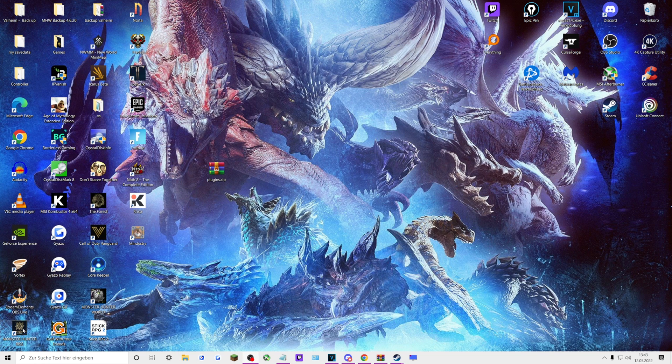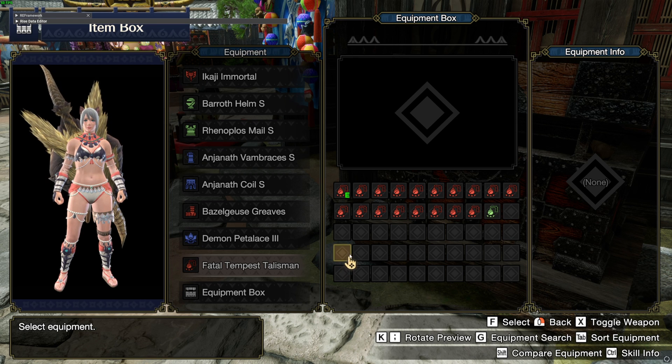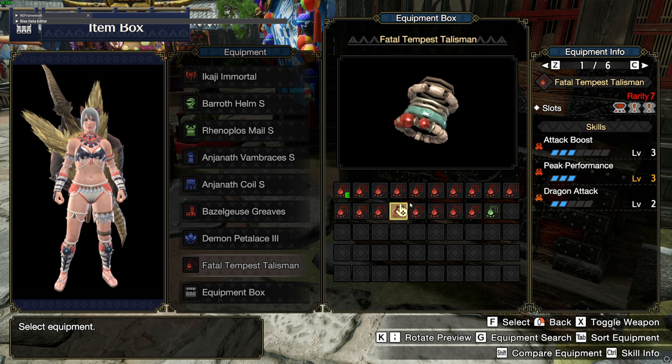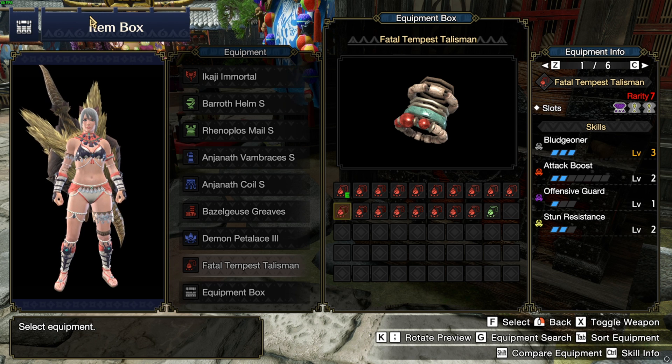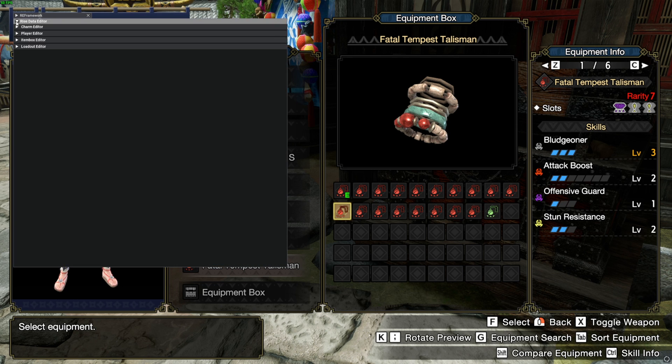Step two is to launch the game and go to your equipment box. Once you're at the equipment box you can see all your charms. Go to the dropdown which says Rice Data Editor — if you accidentally clicked away, you can recall it by hitting the Insert button. Drop it down and you can see Charm Editor, Player Editor, Item Box Editor, and Loadout Editor. We're going to go step by step on how to use all of them.